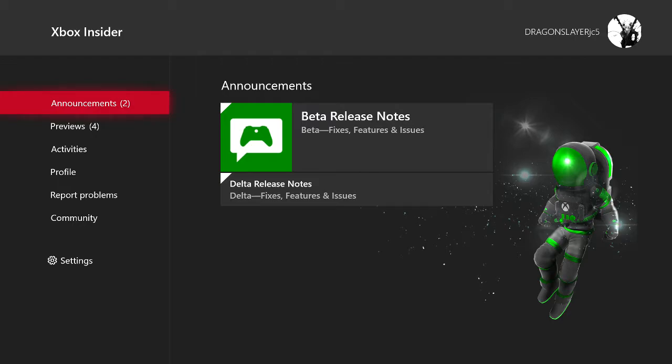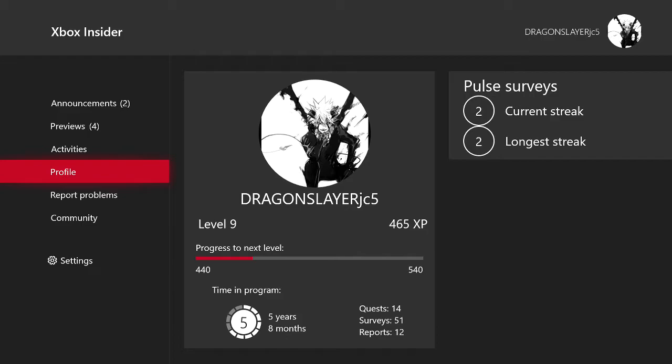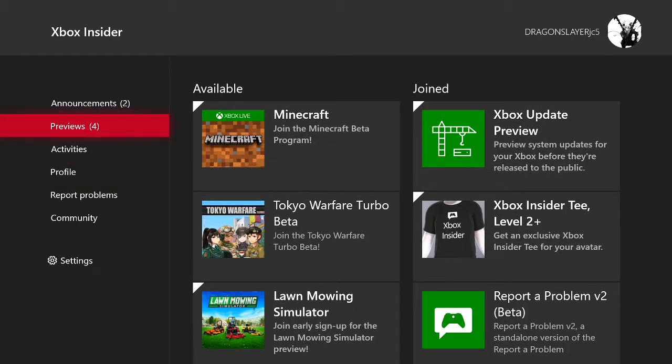Xbox Insider is basically you previewing early updates or early beta staged games. You can also level up and be able to do more things. I'm level nine — I stopped doing this probably two years ago but I'm gonna start again, because it turns out if you level up more, more things get given to you. I only have four previews right now.